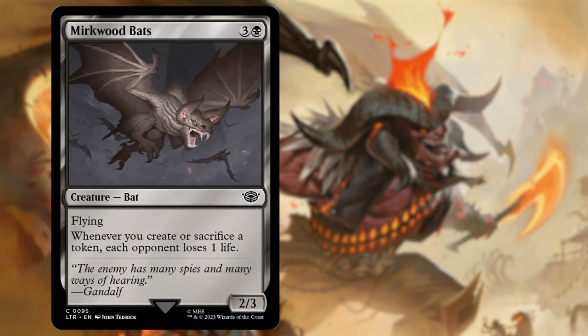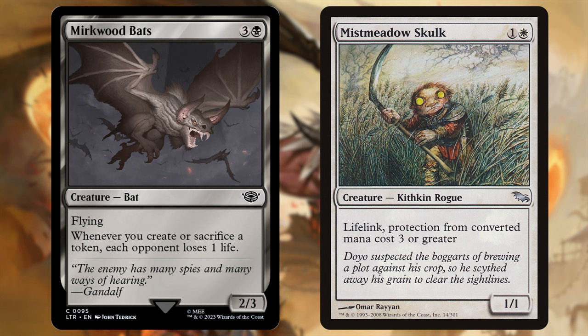Next we've got Mirkwood Bats: 3 and a black, a flying 2/3 that says whenever you create or sacrifice a token, each opponent loses 1 life. Every time we make a treasure and every time we sacrifice a treasure, each opponent loses a life — very much on theme. We are replacing Mist Meadow Skulk, a 2-drop 1/1 with lifelink and protection from converted mana cost 3 or greater. It's just an outlier in this deck; our commander also has lifelink, and a 1/1 doesn't gain us a lot. Mirkwood Bats will do far more damage to our opponents.